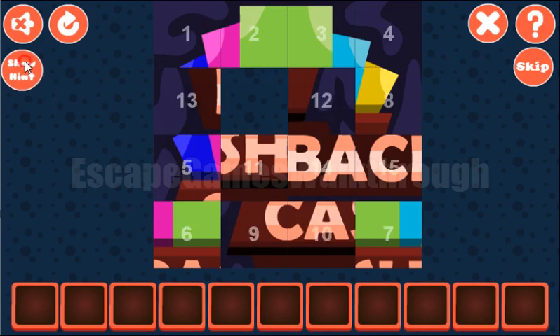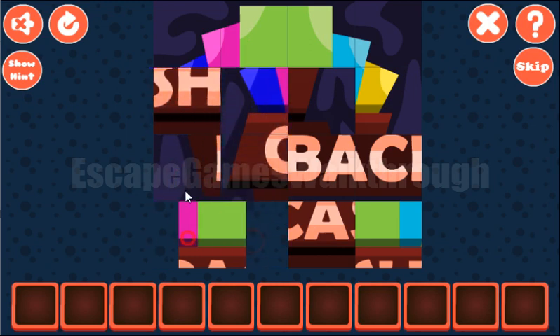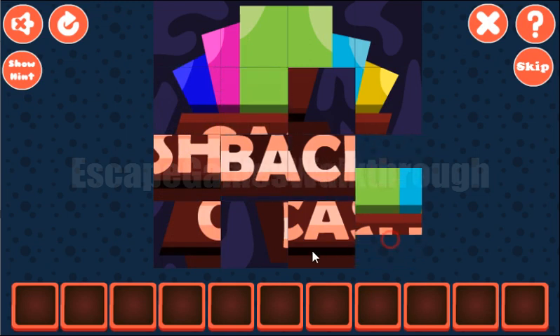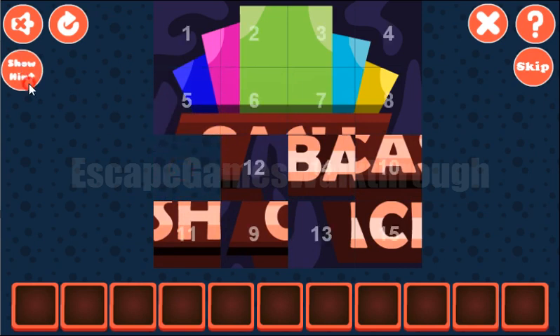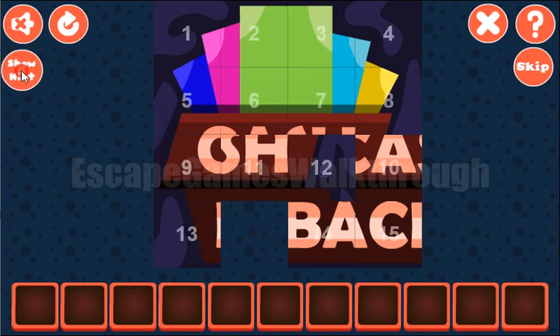One, two, three, four — the first row is done. Then we have five, six, seven, and eight. Next is nine and thirteen, and then ten and fourteen.